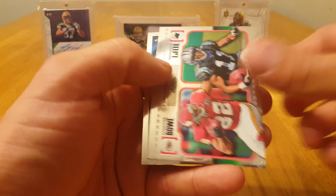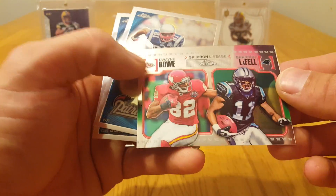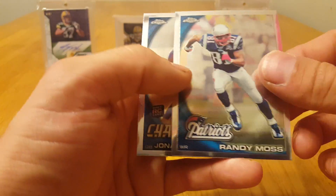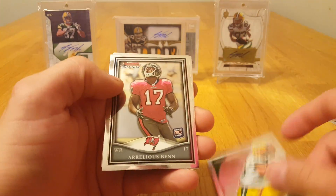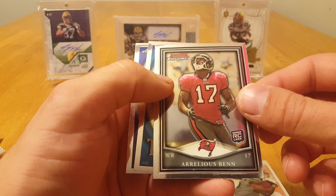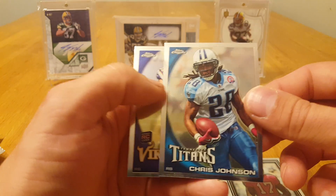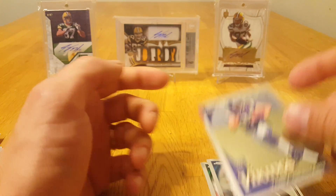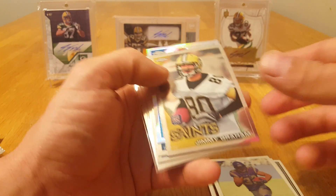Jamal Charles. Dwayne Bowe and Brandon LaFell. Randy Moss and Crompton. Last pack here, got Ryan Grant. Aurelius Ben rookie card from Bowman Chrome, Chris Johnson, and Toby Gerhardt.